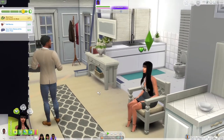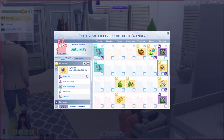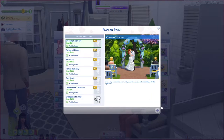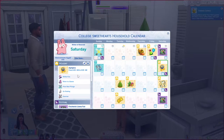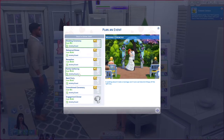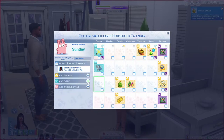They decide to pick a date for the wedding, opening the calendar. The wedding is set two weeks into the future on a Saturday — Daniel should be able to take work off. He suggests setting it right at the start of Winterfest so they can escape to Sulani for the holidays and spend their honeymoon over Christmas there. Because of a holiday conflict it can't be Saturday, so the wedding is moved to a Sunday instead.